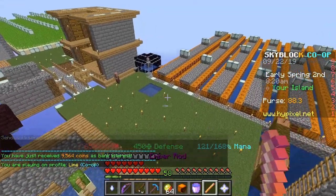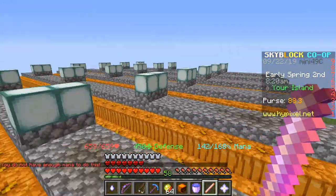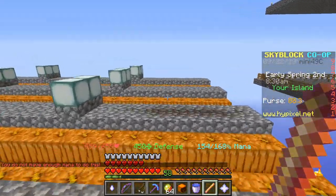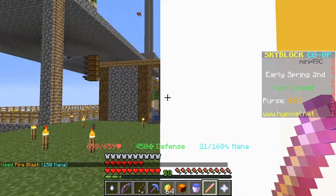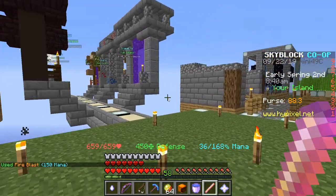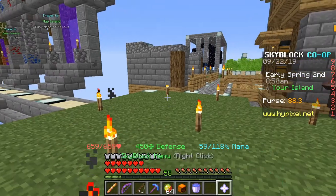Let's test out this ember rod. First of all, let's just get some fireballs. I don't have enough mana. How much? 150, so I can only use this once. Looks like I can use it now. That's pretty nice. This is unenchanted, so it doesn't do that much damage, but still pretty cool.